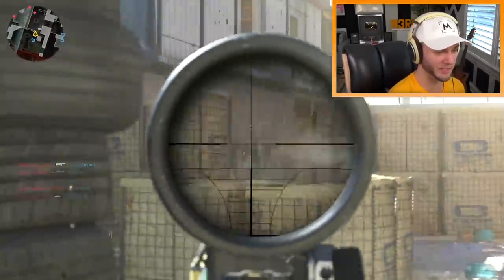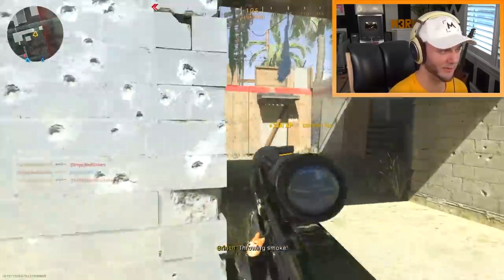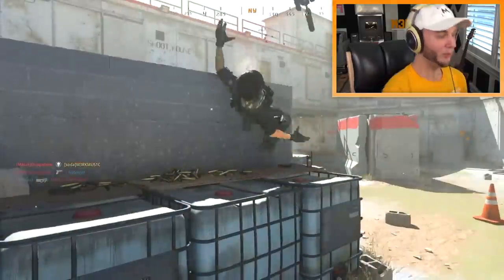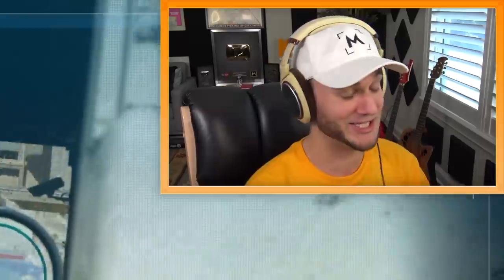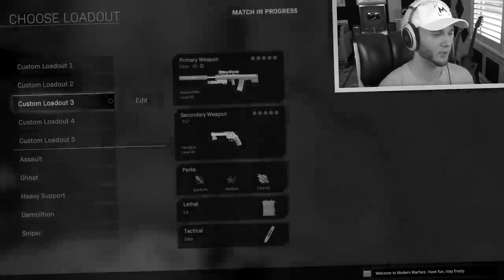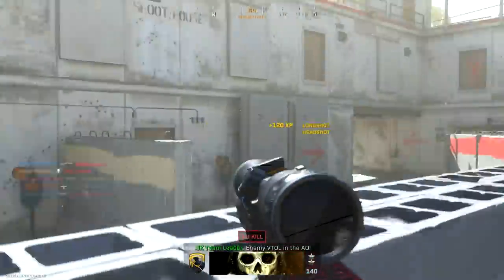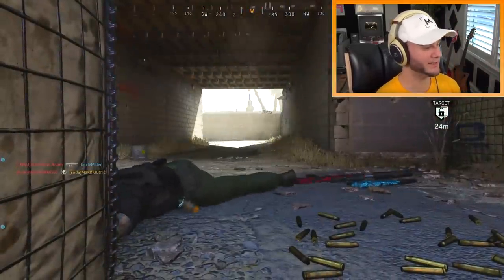I actually want to get a scoped-in kill — let me try it. I can't do it. Look at that, I don't even have to be fully ADS. I think the match is about to end — no scope kill attempt. That was the last kill and I failed, but that was pretty good though. I dropped almost 20 kills with it. Everyone on our team got pretty consistently good scores, so that TDM went by way too quick. Hardcore headquarters — it's gonna be really good or really bad.